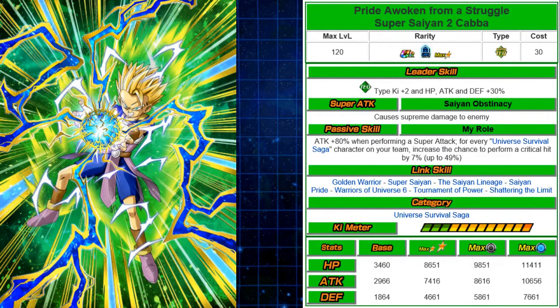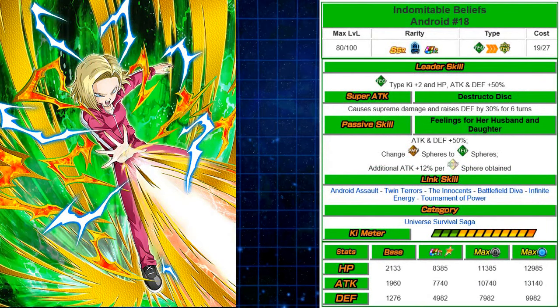Last but not least among the new cards is Indomitable Beliefs Android 18. She'll be kind of a throwaway SSR. Tech type, plus 2 ki, HP and attack defense 50%. Causes Supreme Damage, raises defense 30% for six turns. Her passive, Feelings for Her Husband and Daughter: attack and defense 50%, she's an orb changer from physical to tech, and weirdly an additional attack plus 12% for rainbow orbs. She'll probably just be on the banner similar to Android 17 as a tech type.